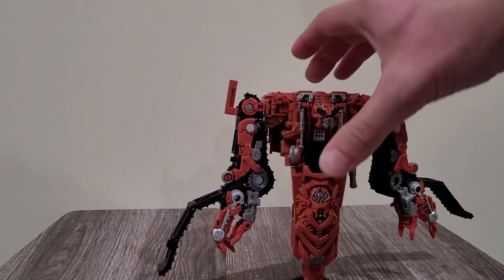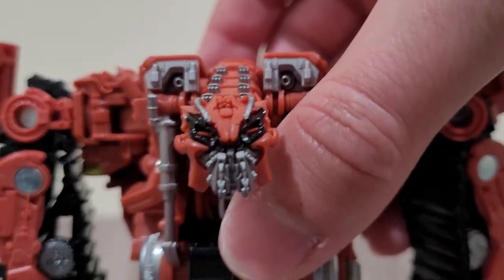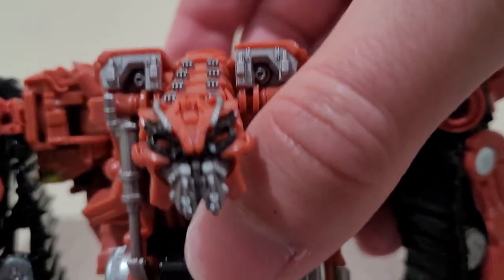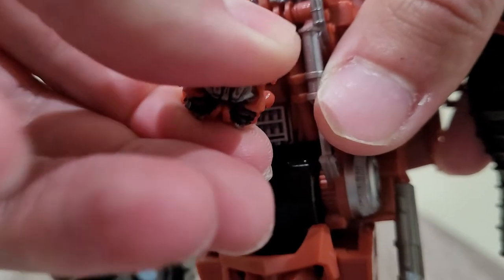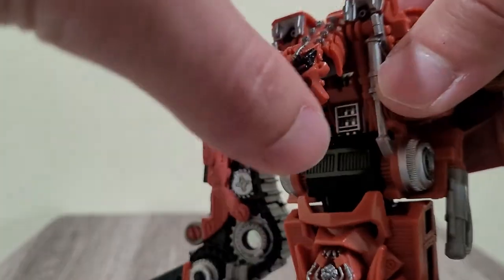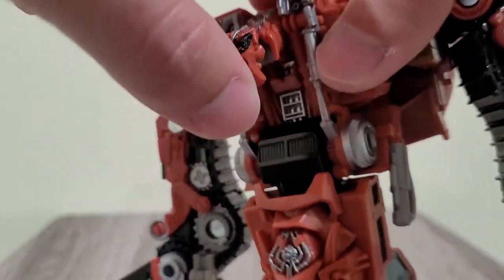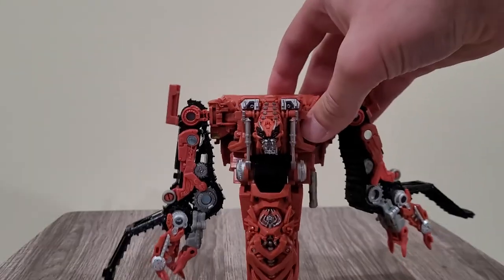With Bone Crusher right here, I also love the little details in his face — they did a really good job with the head sculpt. His head is on a bit of a ball joint, so he has a good bit of posability. You can even turn his head upside down. You can also move it up and down with his neck — not much posability there, but it's there. Pretty decent figure overall.